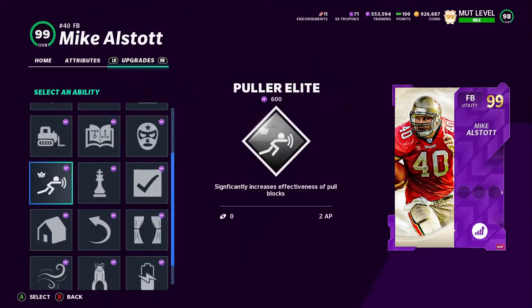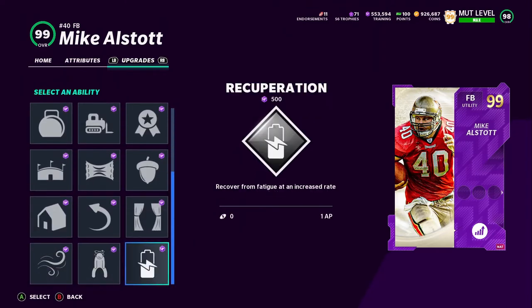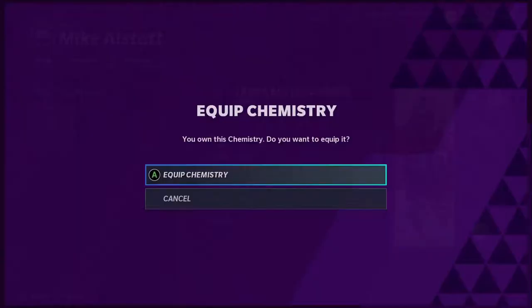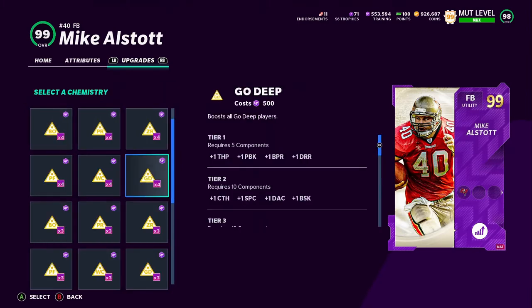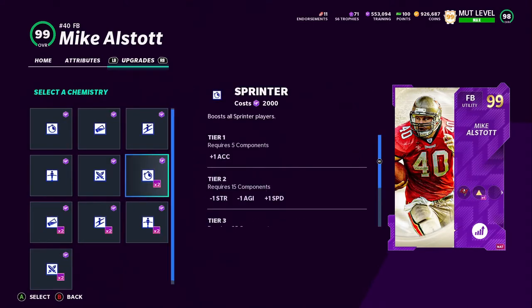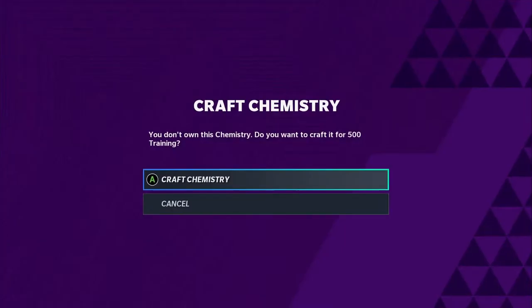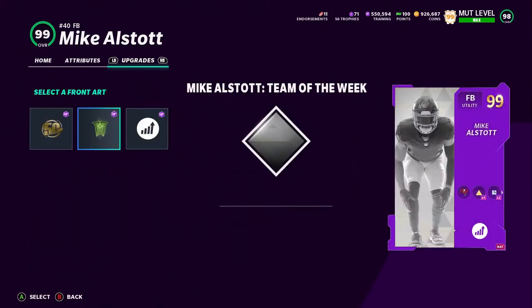All abilities are open, which is always a good thing for a 99 overall gold — there should be no reason other abilities can't unlock. He does get Tampa Bay Buccaneers chem — we're gonna put go deep on him, and sprinter times two. He gets halfback as a secondary position; we'll add it on just to have it, but we're not gonna use him as a halfback right now.